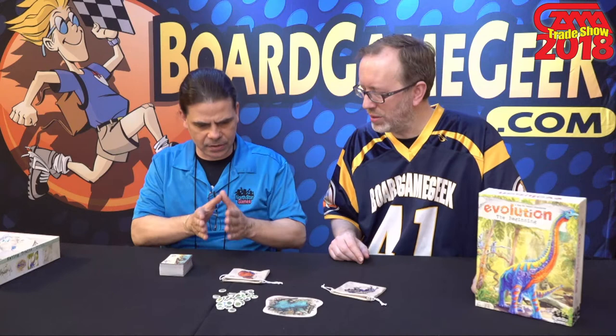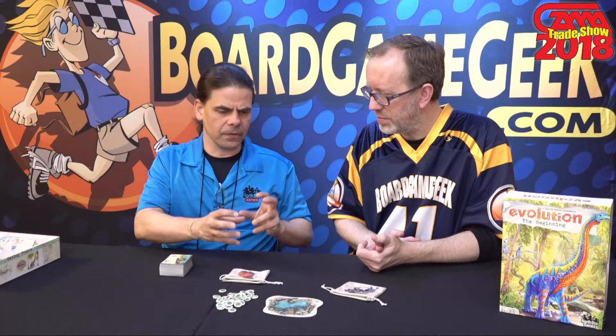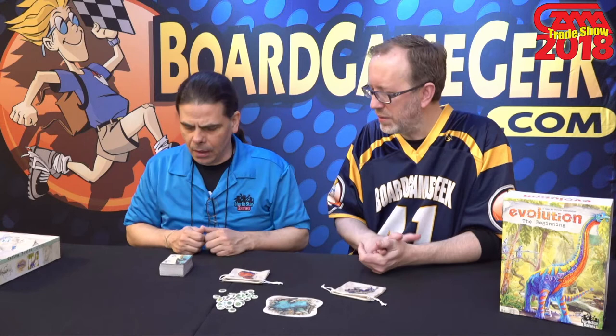We streamlined the number of traits and possibilities. The card interaction is more streamlined and you don't have species boards with body sizes and things like that. So all the carnivore actions are a lot easier. And every round you do the exact same thing — we fused the feeding phase with the card playing phase, so you don't have different phases of the game.